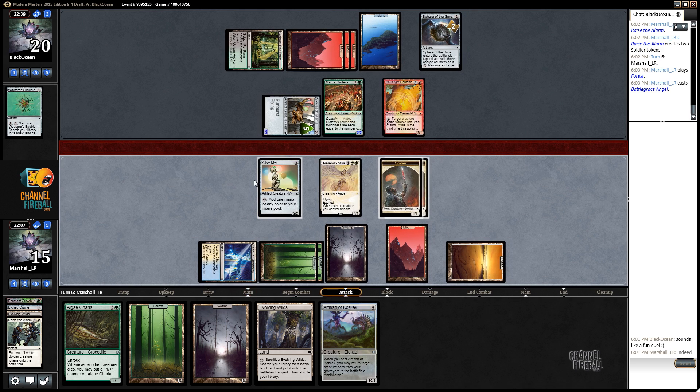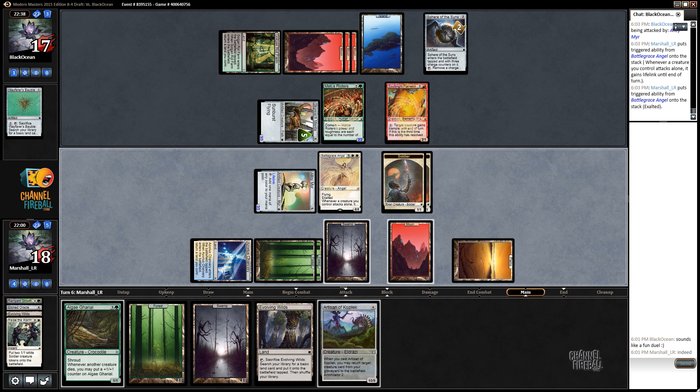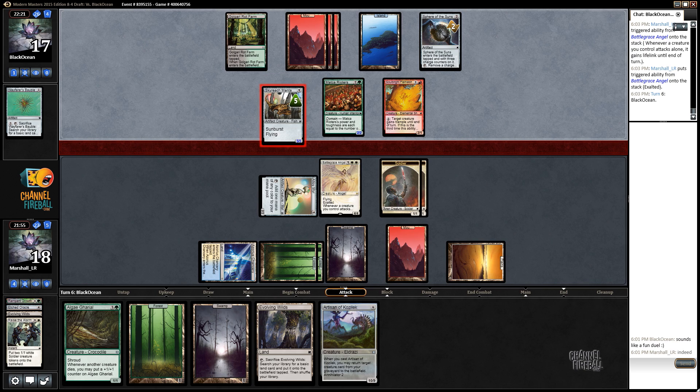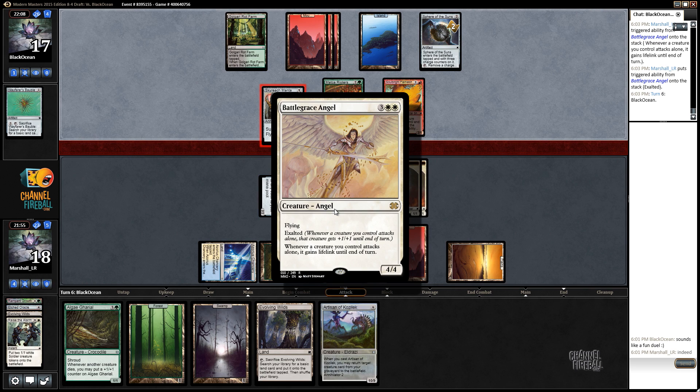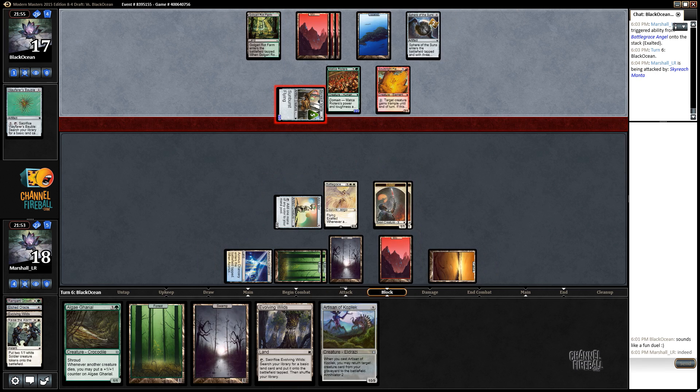I'll just go ahead and attack with the Alloy Mirror here — I'd happily trade it off for both of these, and it hits for a healthy amount too. In a strange ideal world, our opponent somehow kills the Battlegrace Angel using a premium removal spell, freeing us up to play Artisan next turn to get it back. Right now we don't actually have anything to get back with the Artisan, which is a little awkward. The opponent is attacking, which indicates they probably do have an answer — right now they really can't race the Battlegrace Angel since I get to attack back for five.